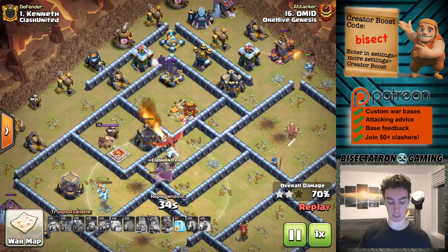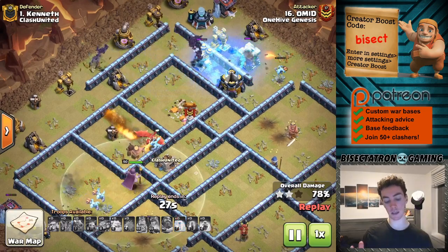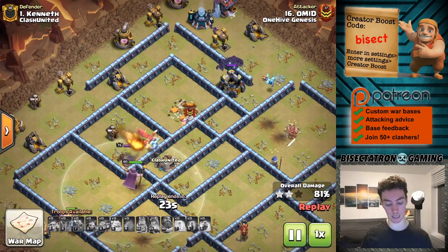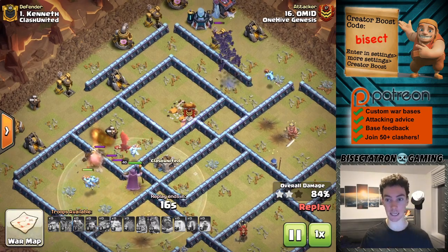Plenty of Freeze Spells left — the Bats coming around doing their thing. Often times at Town Hall 13 you have single Inferno Towers, so you don't have to worry about the Multis for the Bats. Of course you still have five Wizard Towers, but often times your Dragons can get most of them taken out if you attack at the right angle.